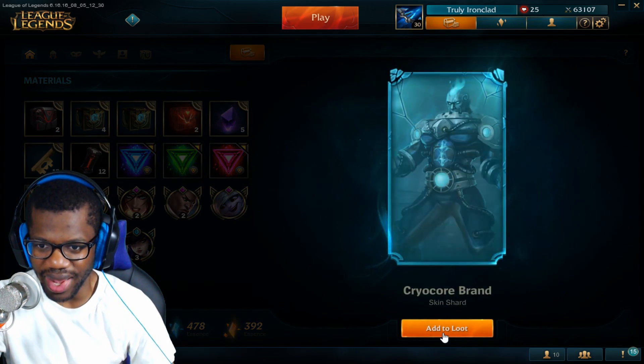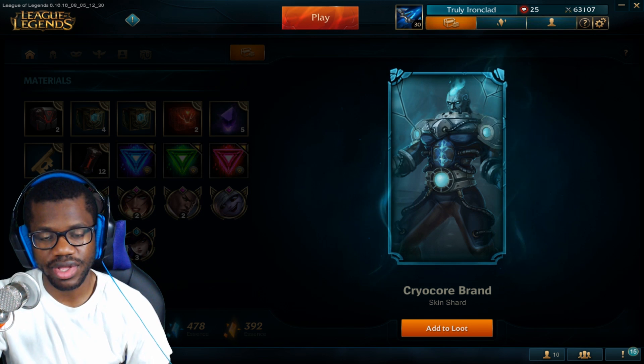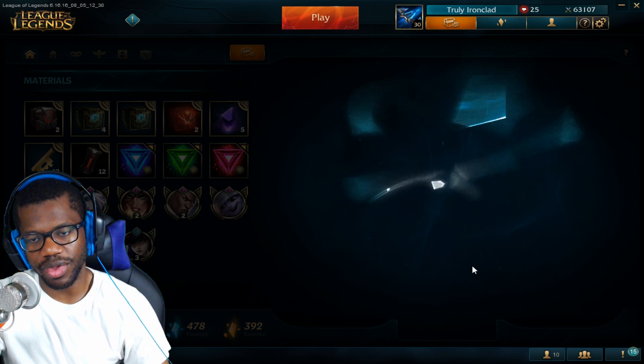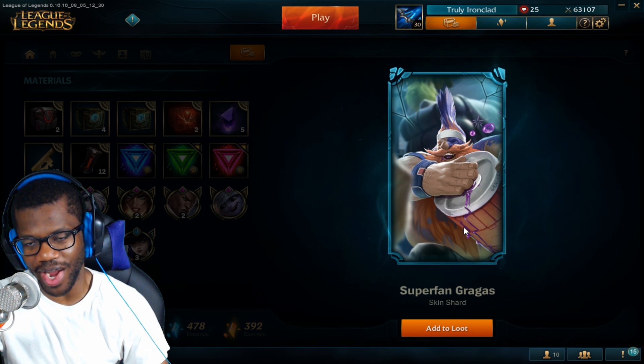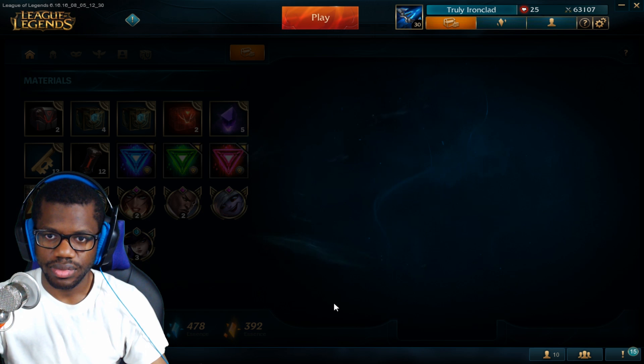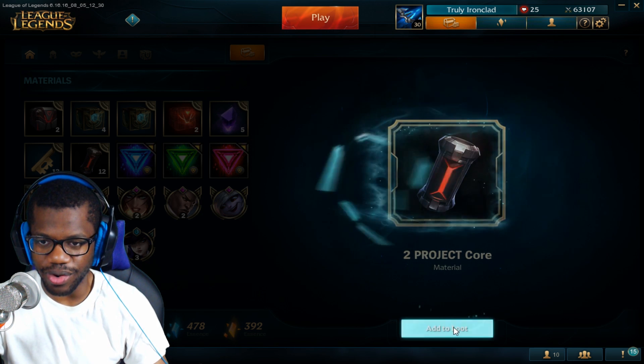Ooh, what do we got? I actually like this skin! The only issue is I don't really play Brand like that. Super Fan Gragas — whoa, I got something else. Two project cores, nice.